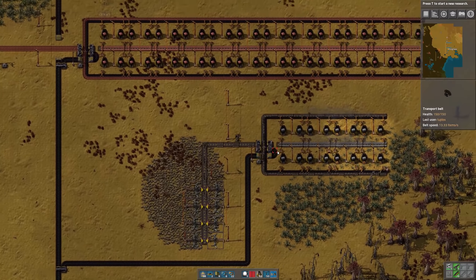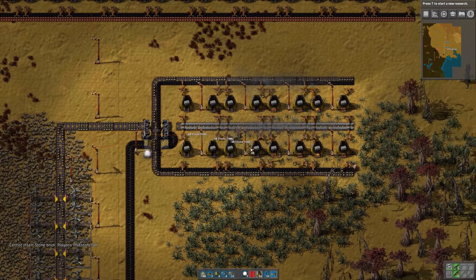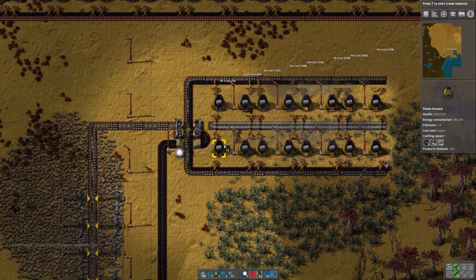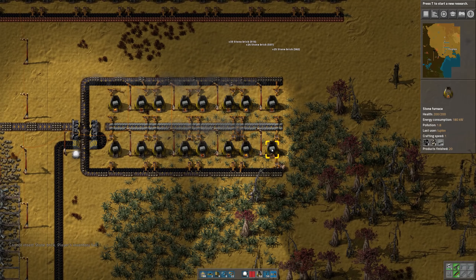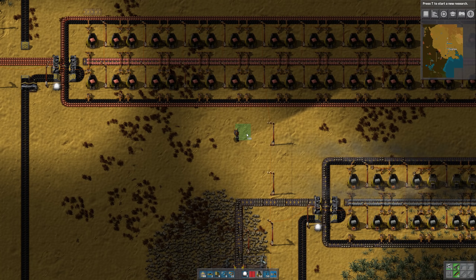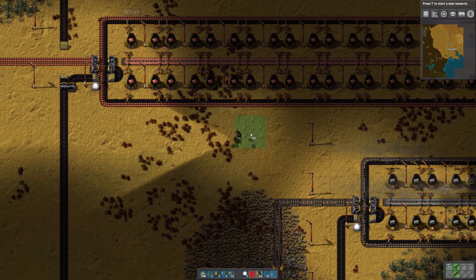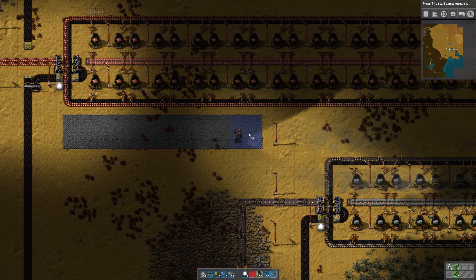It's also a good way to delimit the different parts of your base. I'm just control-left-clicking on these furnaces to pick up the stone brick. The default tile size looks like two by two, but if you hit your plus sign you can increase that — what we want is four by four. Then between copper and stone I'll just left-click and start running.